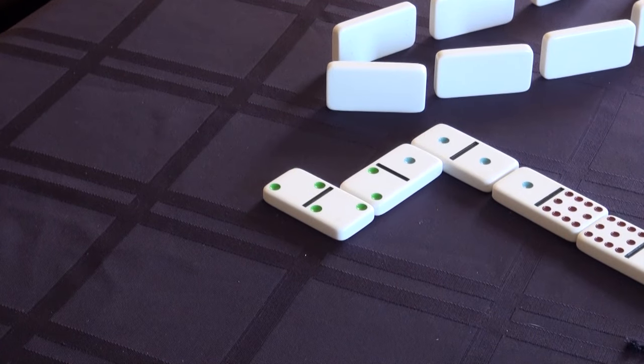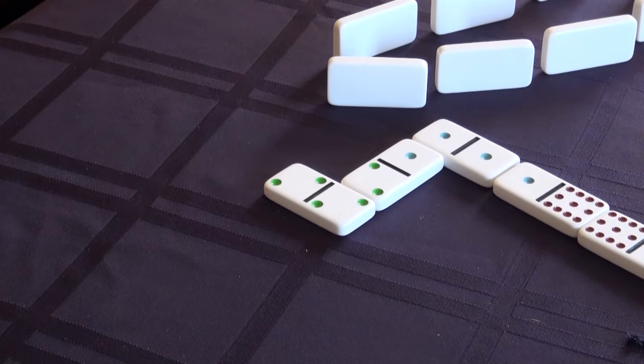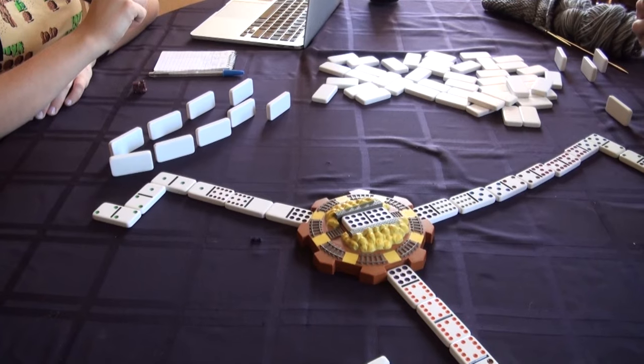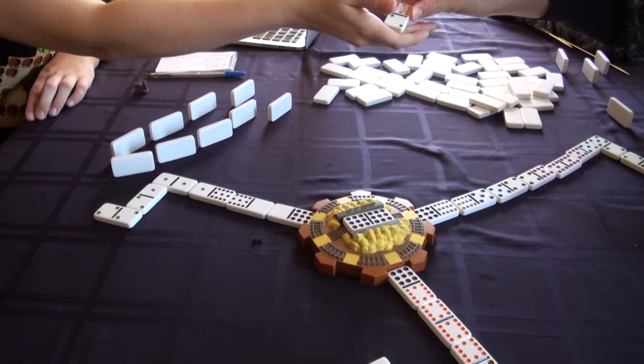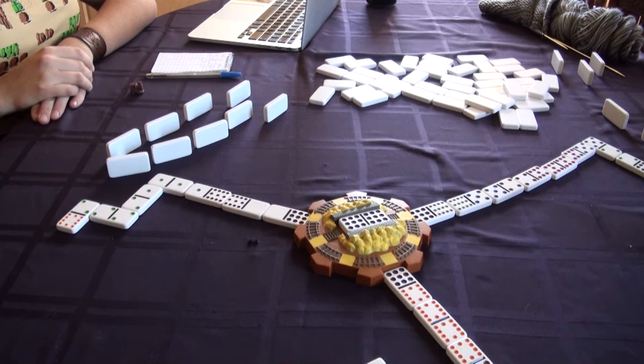If someone lays down a double, then they get to play another domino, but this can only happen once per turn. If the player leaves the double open, then no other domino can be laid down until that one has been matched. This is called satisfying the double.